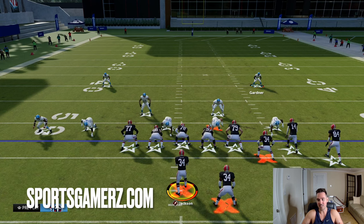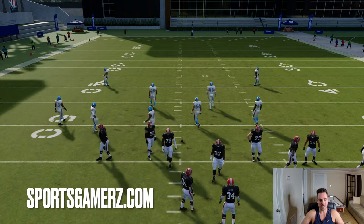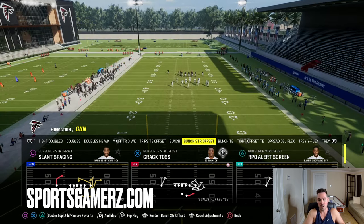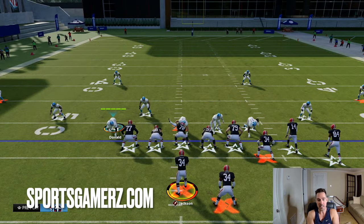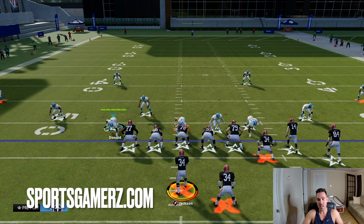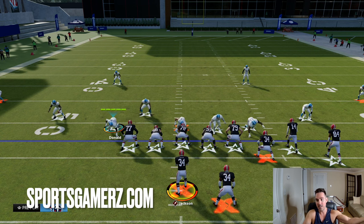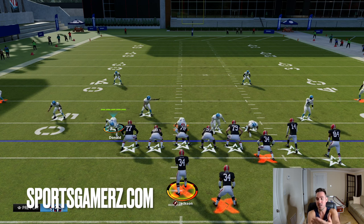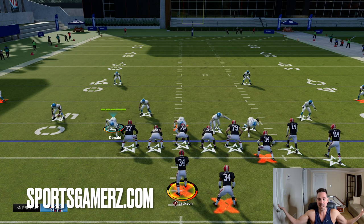Now that you know the basics of how I'm reading the defense pre-snap, let's get into post-snap reads. Most people really struggle with their post-snap reads because they have no idea what they even need to be looking at. When you snap the ball, you should already have a pretty good idea of what you're expecting based upon what you see pre-snap and just the patterns of your opponent's play calling. Are they in man? Are they in zone? Are they blitzing, based on whether the DBs are backed up or pressed? What has your opponent been doing most of the game?